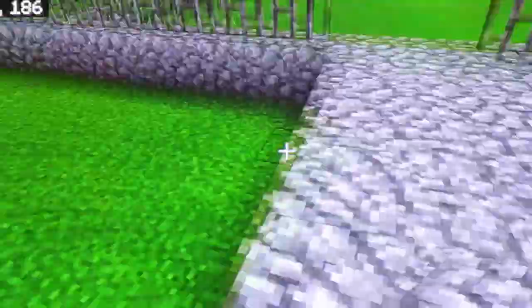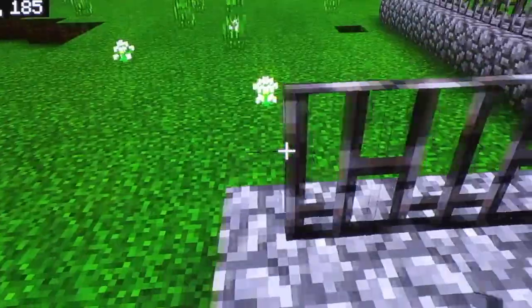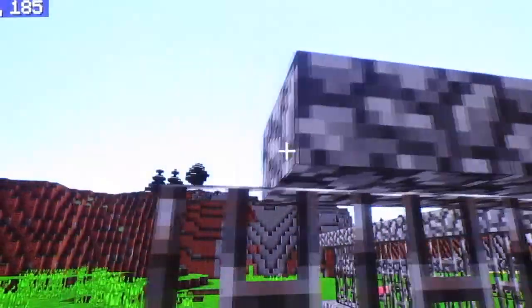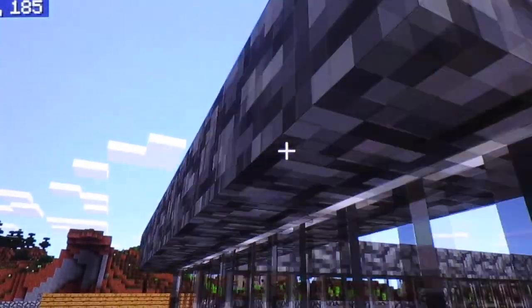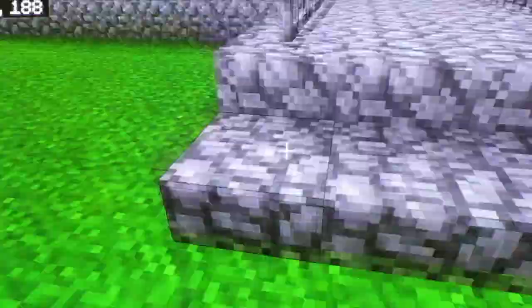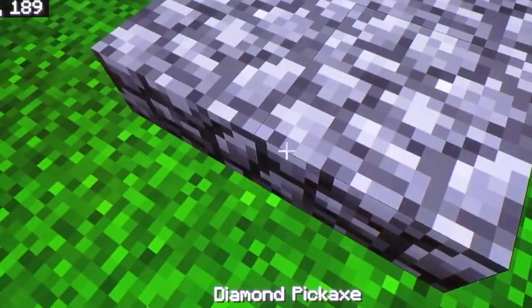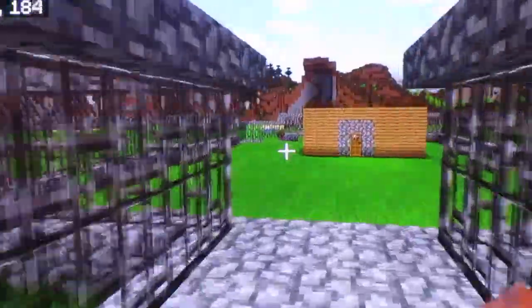I'm going to do the outside layers right here — do it like this, then put the slab, then do the same thing on this side. We have six iron bars to spare. We have our slabs, we'll take these two and put them right here. And we have our entrance.